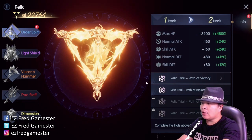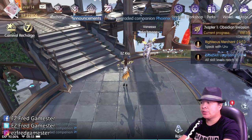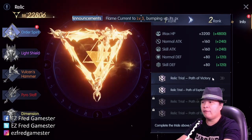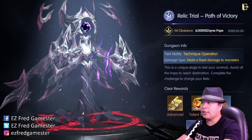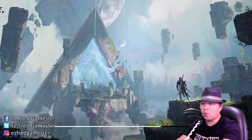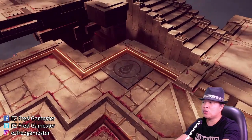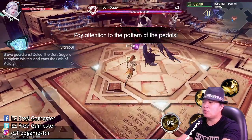Let's go ahead and do the Relic Trial: Path of Victory. This quest is time-pressured, so just click on Relic and let's start. There's really no required battle rating or anything, but the first thing is we need to pay attention to the time. Get into action as soon as you're in and pay attention to the switches and the hints the game gives you.